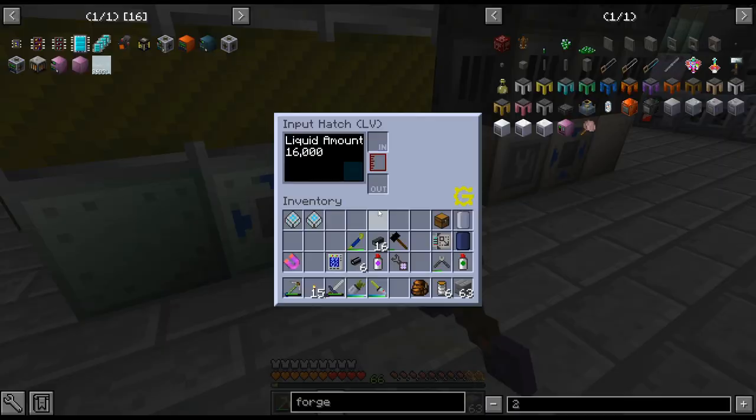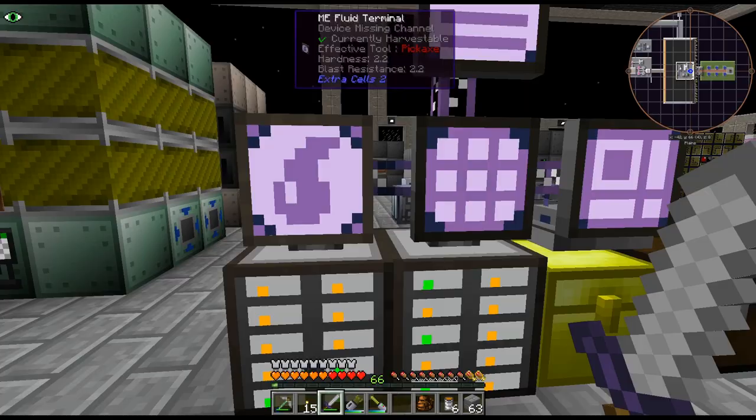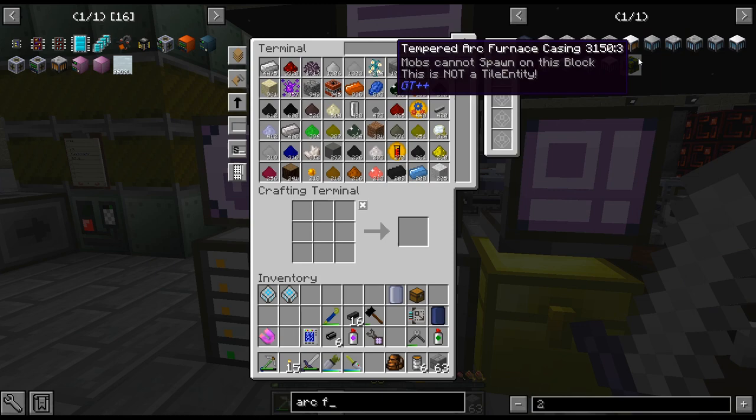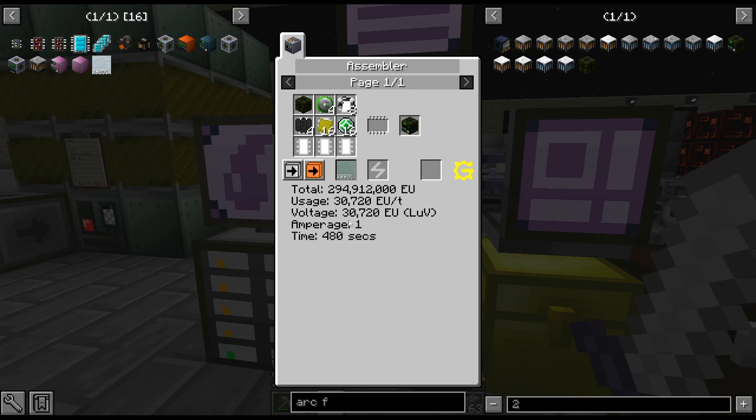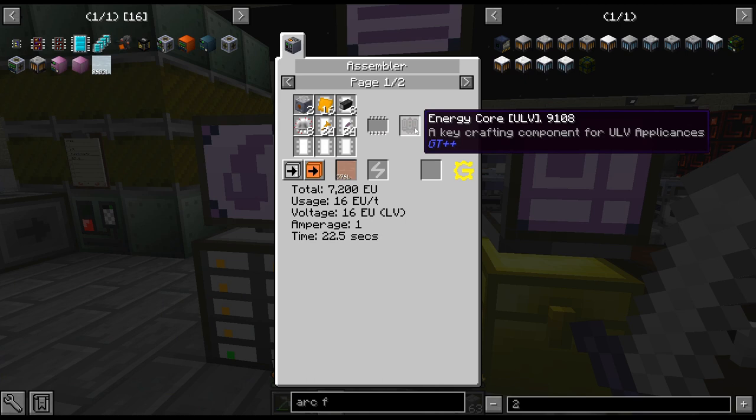I do need some oxygen in there - I'll borrow this from here. I will need to have that filling up automatically at some point. Arc furnace - does that have an energy hatch? Oh it does - oh that looks really complicated and annoying. Not those energy cores - those are terrible! They go crazy with the exponential scaling.